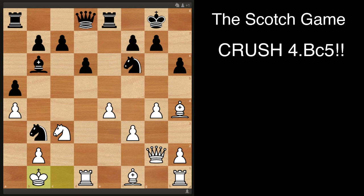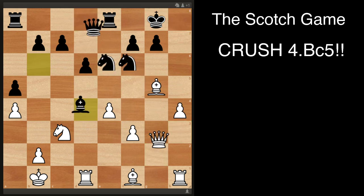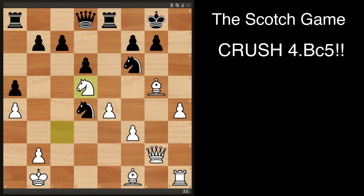Let's see what happens if black doesn't do anything about the attack. After g5, hxg5, bishop takes, and h4 — black can't just take this because it's like a fishing pole trap, but you don't sacrifice anything. Instead of taking, the best move is probably to play the bishop here, but it loses anyway because you can just take and then knight d5. There's a pin on the knight two ways — the king and the queen — and black is just lost. The knight can't be saved and the attack on the king is just too strong.